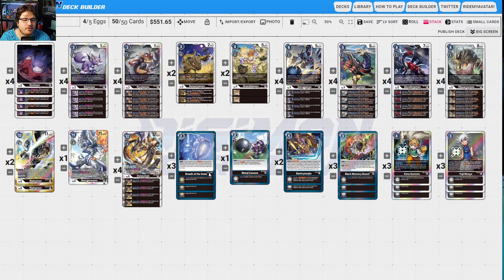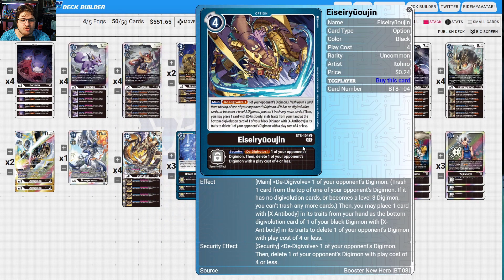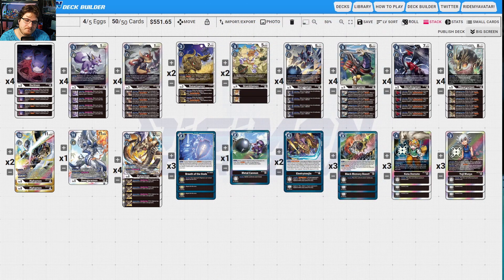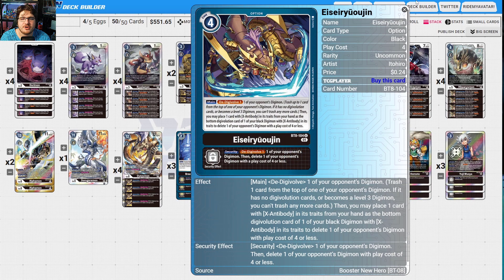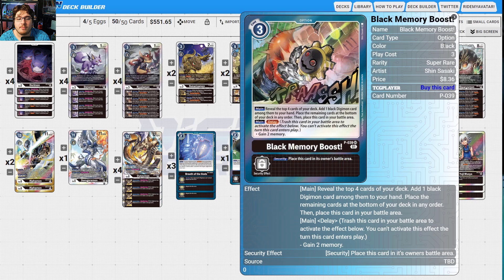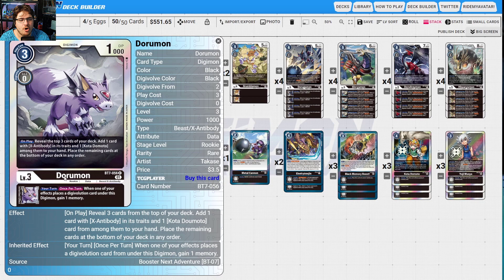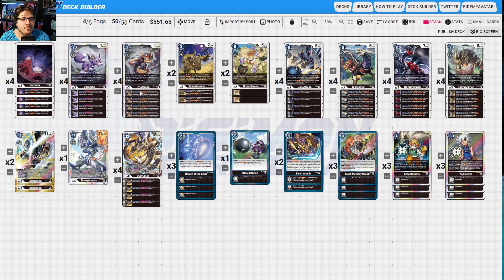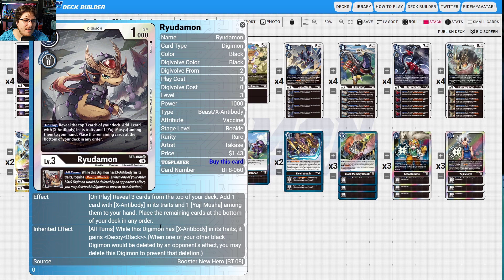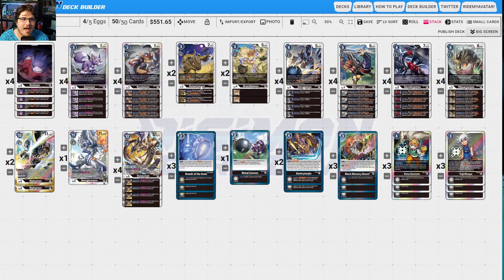Kota — if you have two or less memory, set it to three; reveal the top four cards and add one X-Antibody traits card to hand. Breath of Gods for reboot and DP protection is huge. Metal Cannon draws so much card advantage. Shademon lets you DD-evolve and place one X-Antibody traits card from hand as a bottom digi-evolution, deleting a play-cost-four-or-less digimon. Kota searches and gains three memory a turn. Black Memory Boost extends and searches. Durimon lets you search for an X-Antibody and Kota, and when an effect places a digi-evolution card, gains a memory.